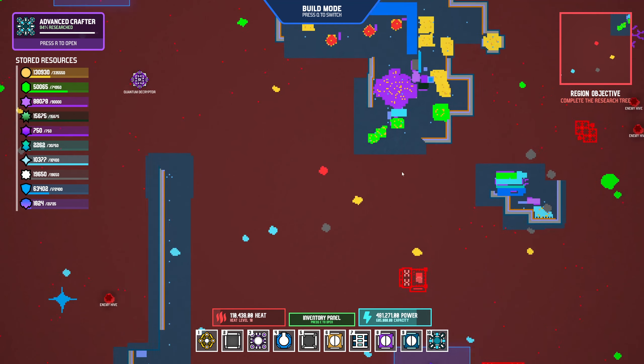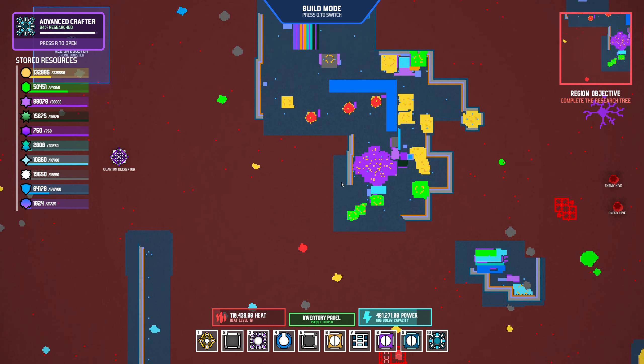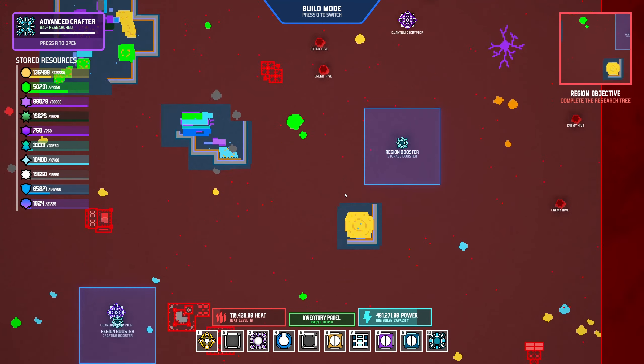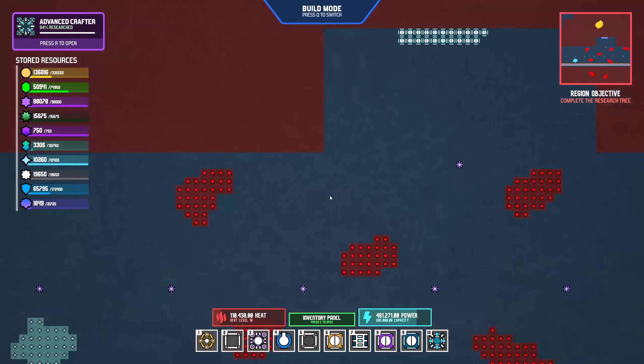That allowed me to get rid of a few walls in our base. I think that's about as much as I want to get rid of right now. I was able to get rid of some up this way as well, so that looks pretty good - things are looking great here.